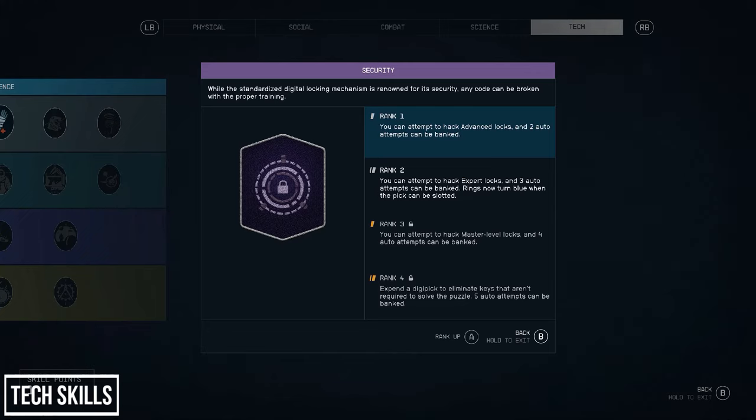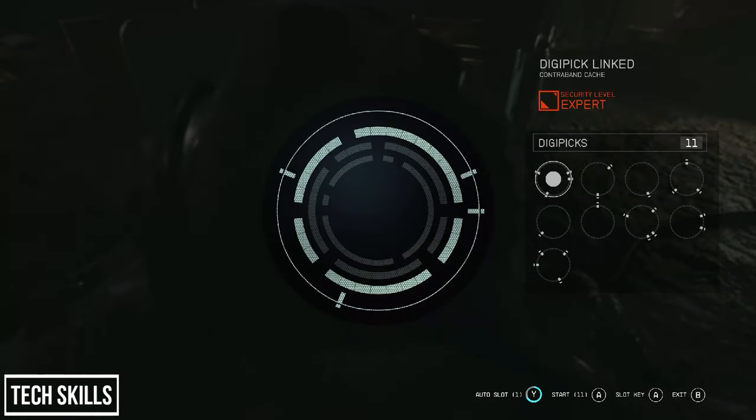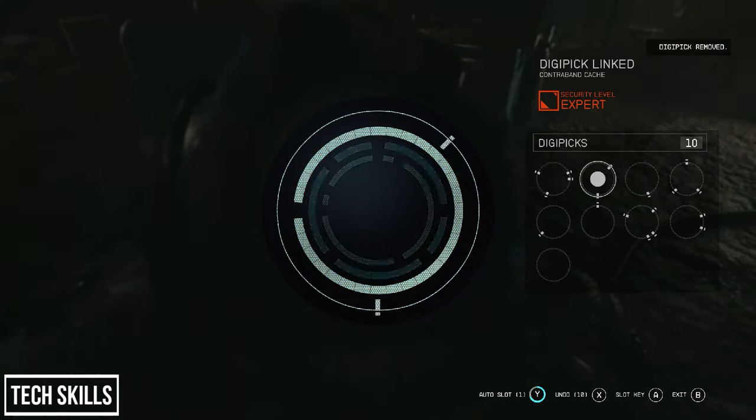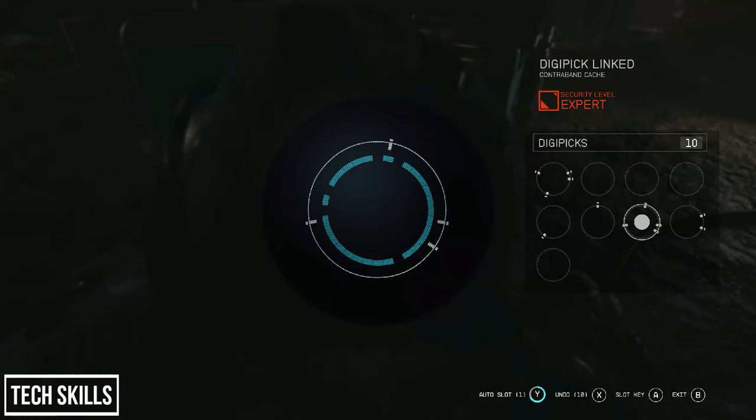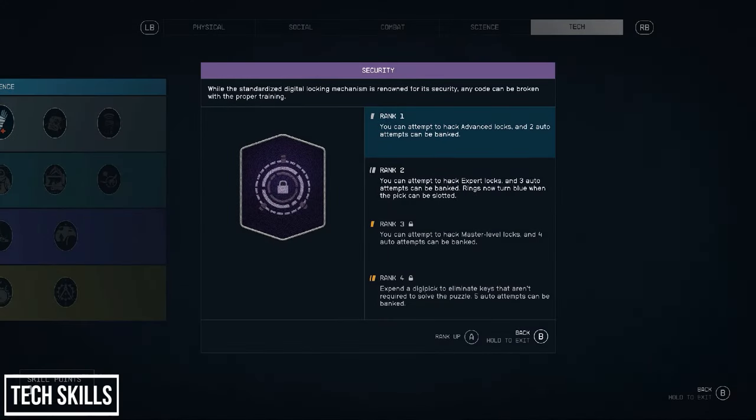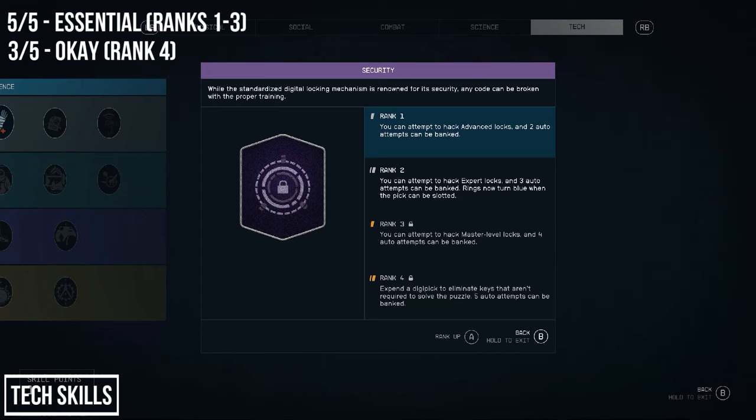Our penultimate skill is Lockpicking — the third skill in a row where at least ranks 1 to 3 are essential for all players. Rank 1 allows you to attempt advanced locks and banks 2 auto attempts. Rank 2 is expert locks with 3 banked auto attempts, plus rings turn blue if the pick can be slotted. Rank 3 is master locks with 4 auto attempts banked. Rank 4 lets you use a digipick to eliminate all keys not required to solve the puzzle, with 5 auto attempts bankable. Without ranks 1 to 3 you can't even attempt certain locks — and you'll encounter locked doors and chests you need to pick for access. Rank 4 just eliminates most risk of losing digipicks on harder locks.